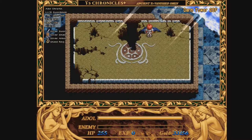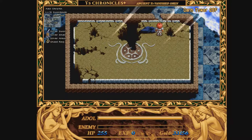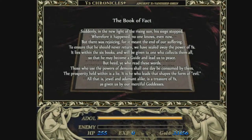Adol found the last Book of East in the folds of Dark Fact's cape — the Book of East has been obtained. Go ahead and equip the monocle and equip the Book of East. Volume 6, the Book of Fact: 'Suddenly, in the new light of the rising sun, his siege stopped. Wherefore it happened, no one knows, even now.'